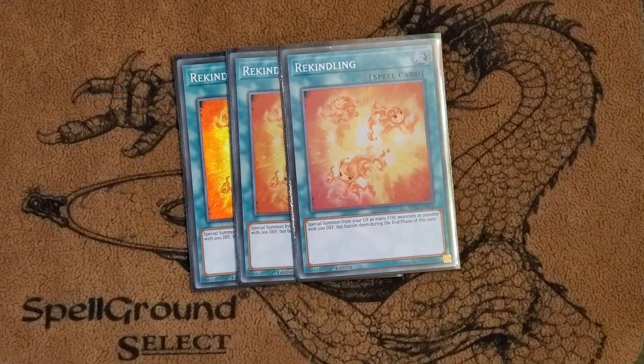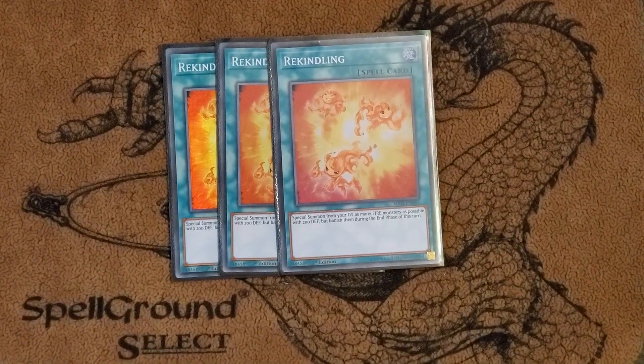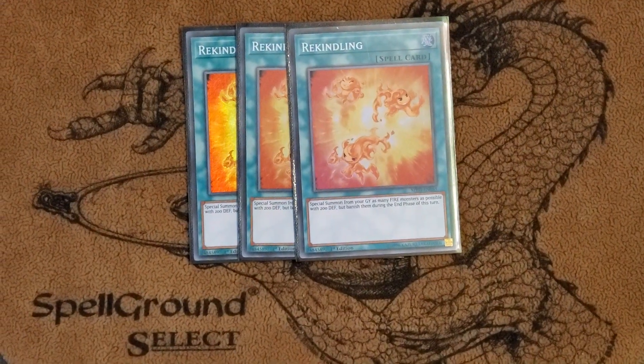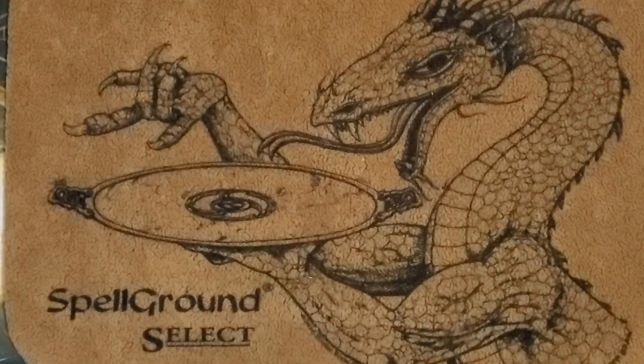On to spells. First off, triple Rekindling — this is your big thing. This is why the deck is good and why it even does anything. If it didn't exist, you would just be playing a pretty bad engine. But when your deck doesn't just go Magician, set, Magician, pass, this is pretty good. This guy's pretty crazy.